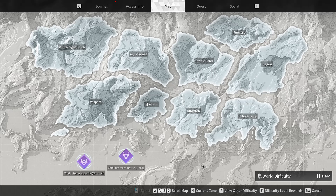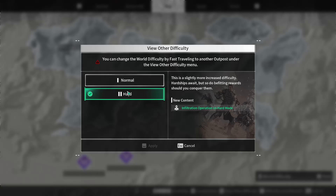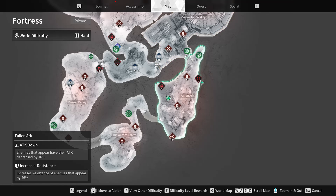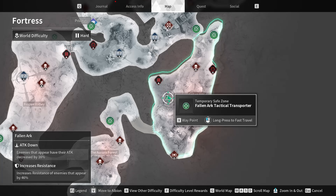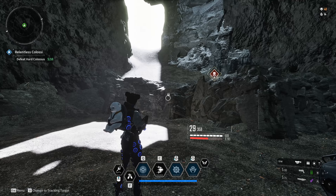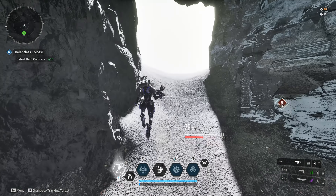We are going to be playing on hard difficulty so we can get everything out of this farm. On hard difficulty you get more shards and whatnot. Then go to Fortress, go to the Fallon Arc location, and teleport to this checkpoint right here. Then we're going to be farming this void fragment.